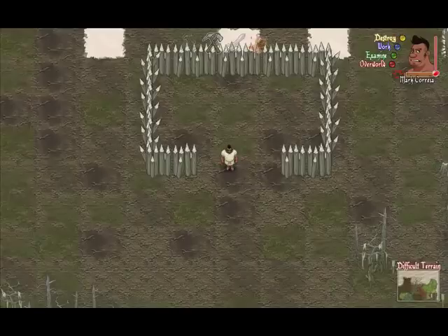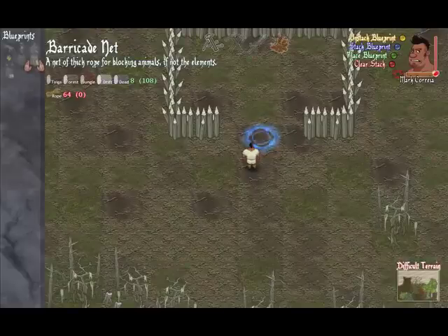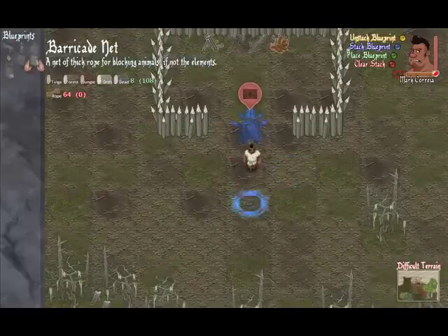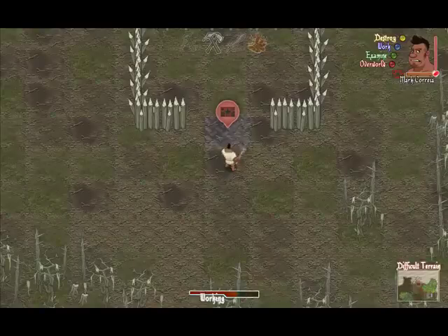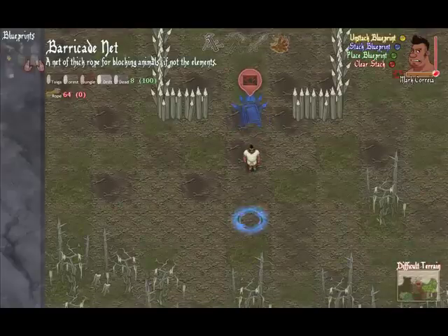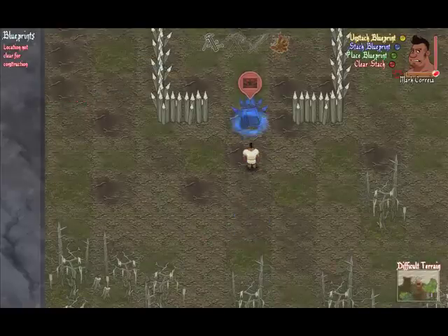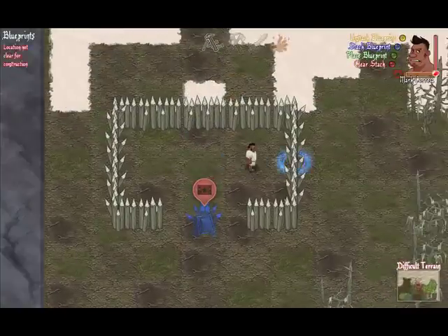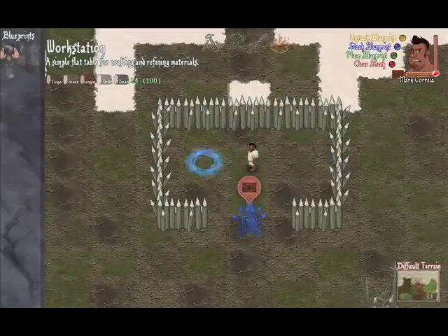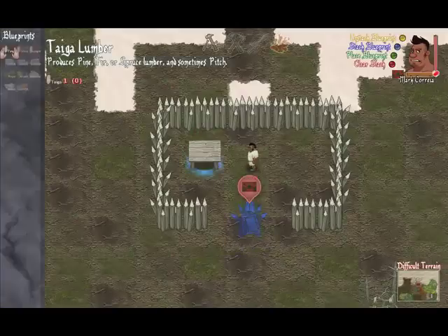Now you can see we've left a gap here to create a door. We're going to go to the barricade net, which is the door for a barricade, and put the blueprint right there. We don't have enough resources — checking the barricade net, we can see it needs eight pieces of wood and 64 pieces of rope. We don't have any rope, so we need to make some. I'm going to put down a workstation right here.